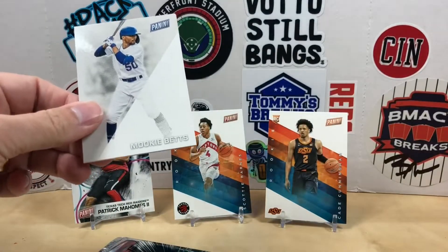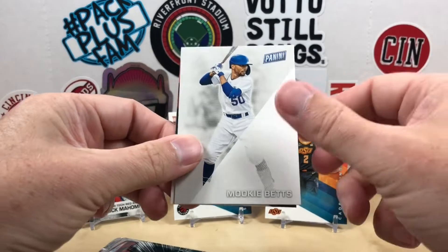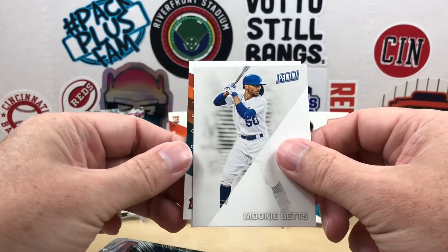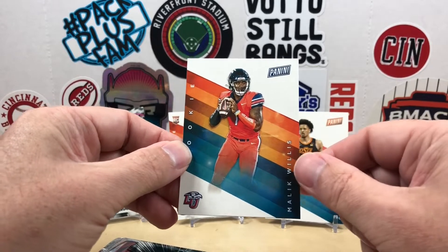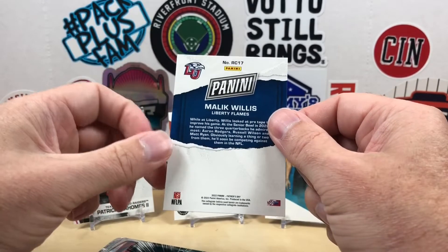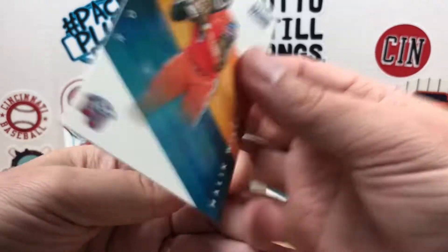All right, here we go — we got our first baseball card, it's going to be a Mookie Betts, and then another rookie insert of Malik Willis. That's cool — first time getting a Malik Willis card.